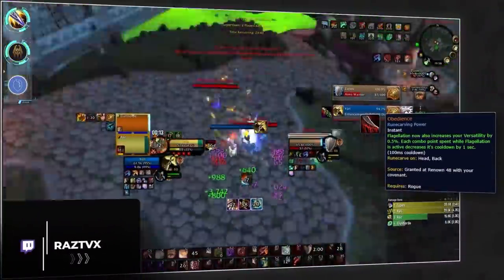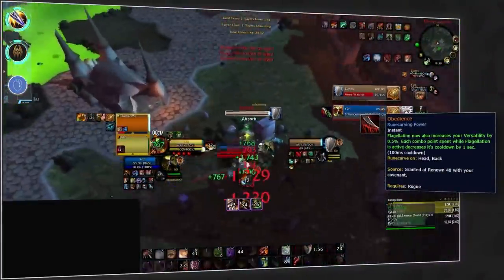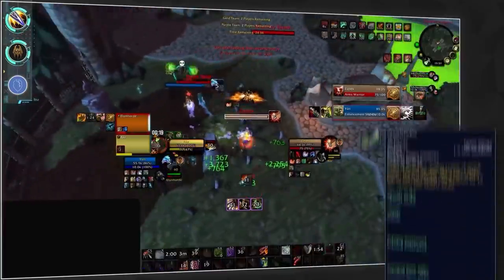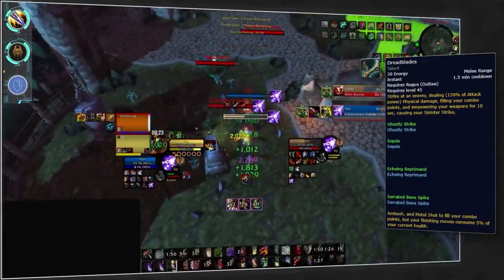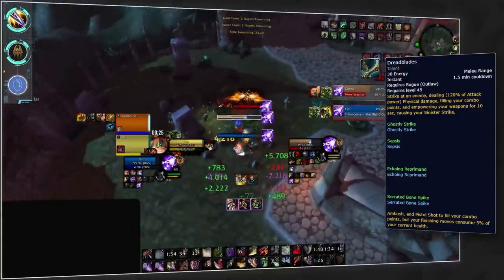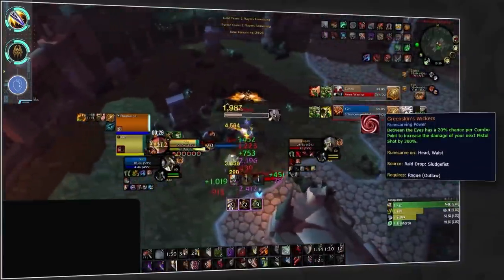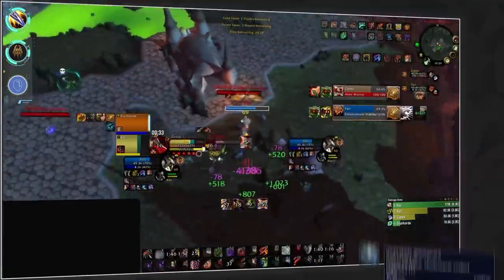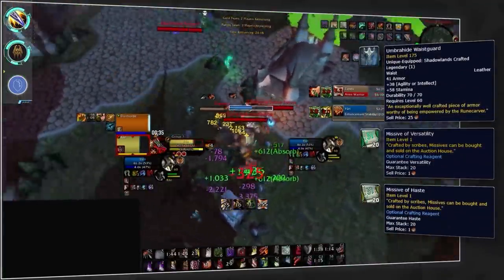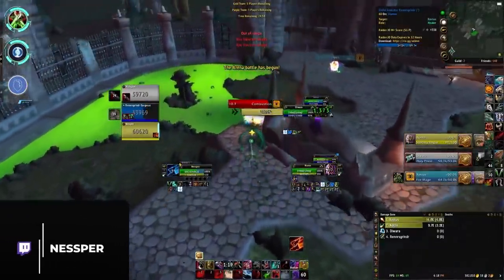For Outlaw it's a little different — you'll want to be Venthyr. This gives you access to the Obedience legendary, which has great synergy with the talent Dread Blades, providing a huge boost of versatility while also reducing the cooldown of Flagellation. You'll then want to pair this with the standard Greenskin's Wickers for that huge Pistol Shot damage, grabbed on waist with versatility and haste missives.